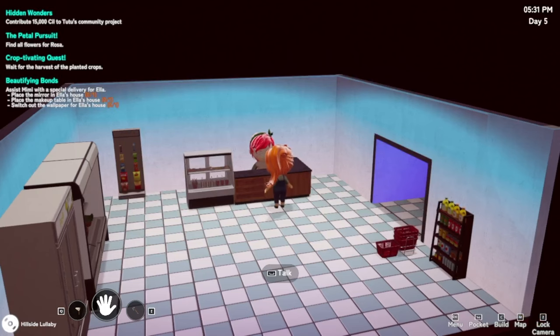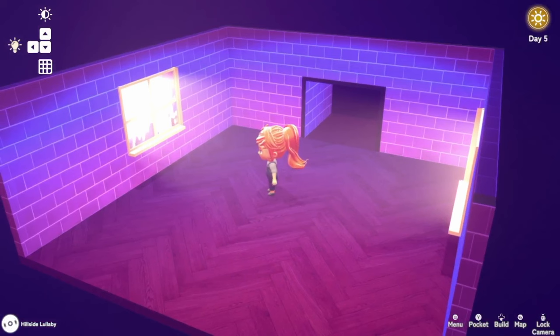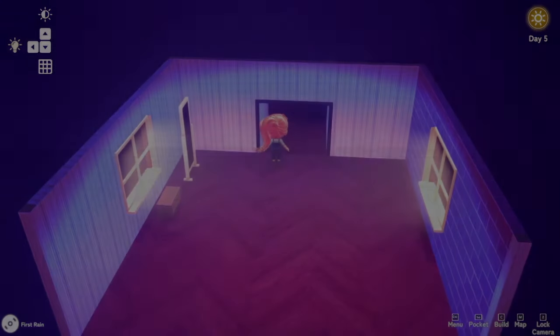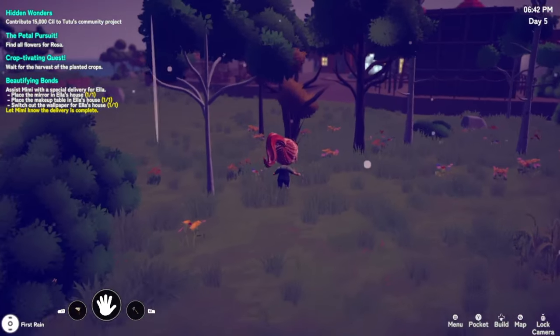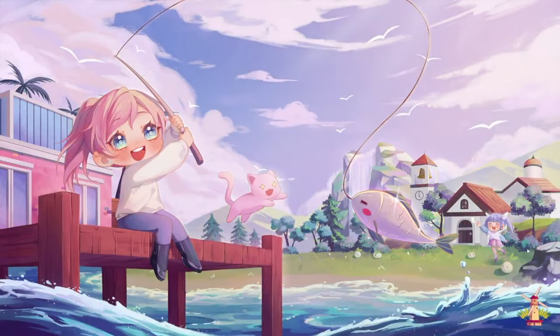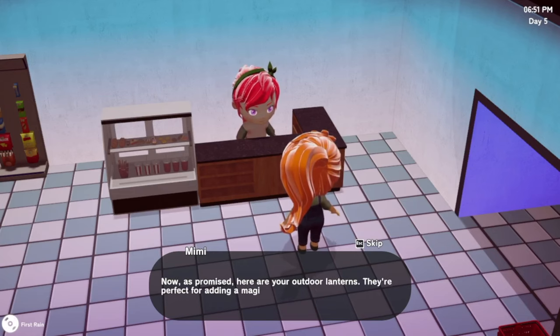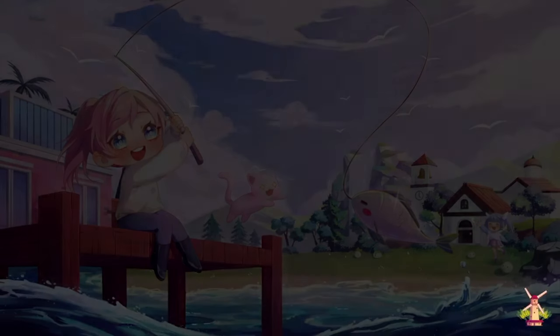We're just gonna go decorate someone else's house! Let's go to her house and redecorate. We've never done a wall before - oh, you just do it just like that! Easy enough. Let's go back to Mimi and let her know what we did. Oh it's nighttime again - 6:42. I hope the shop isn't shut. Oh it's open still - maybe it's a 24/7 grocery store! You did it, Melissa - Ella's over the moon with her new setup. As promised, here are your outdoor lanterns - they're perfect for adding a magical glow to your garden at night.